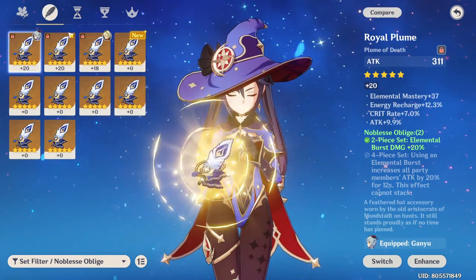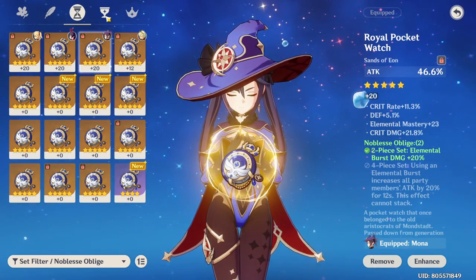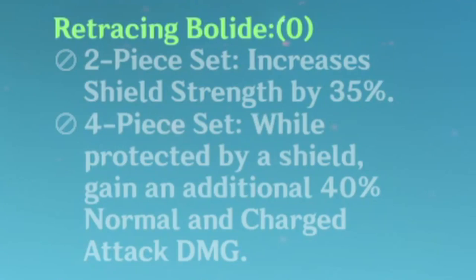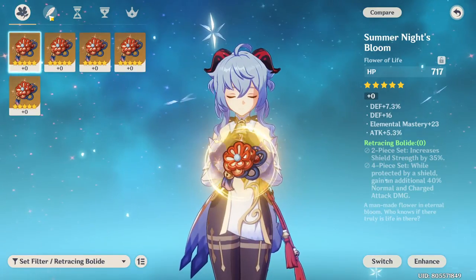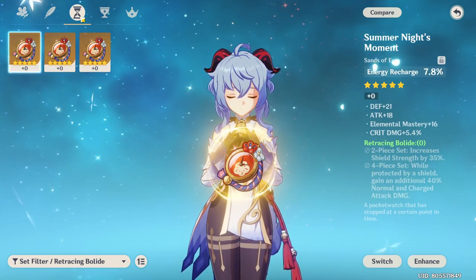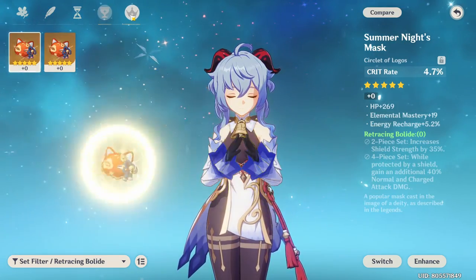Then we have 4-piece Noblesse Oblige. In my opinion, Noblesse is the most versatile set that can be used by supports and DPS characters of any element. Is this the best set for Hu Tao? No, but it isn't bad either. Notable mention is Retracing Bolide — it has a 40% normal attack and charged attack boost when shielded, making it slightly better than 4-piece Gladiators. But in order to run this set, you'd have to run Hu Tao exclusively with a strong shield character like Zhongli and maybe another geo character for the geo resonance bonus. Definitely a set to consider if you have the right units.